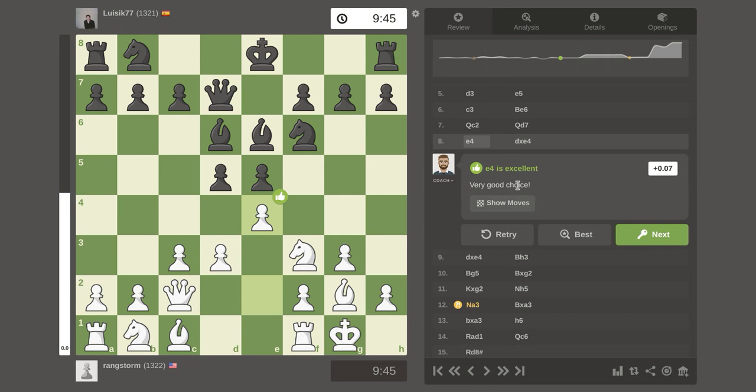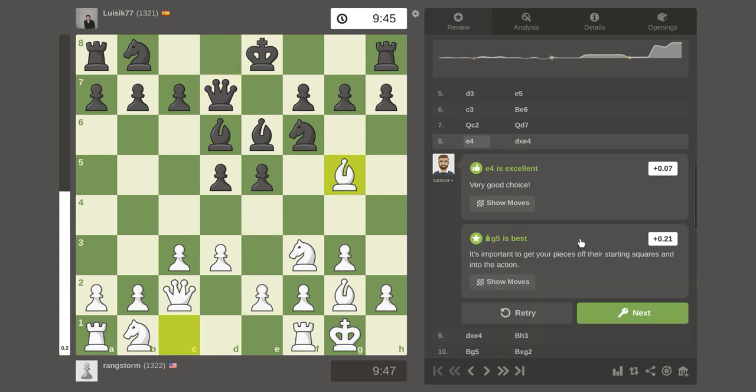This one is a very good choice. This is excellent, but I wonder if there's a better move over here, so let's check that out. That's another move I was going to do. Basically what happens is, once the Bishop takes the Knight, the pawn takes the Knight, and the King will no longer be able to castle over here because there will be an opening. So that's a long-term move basically.